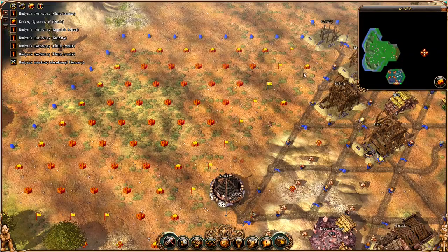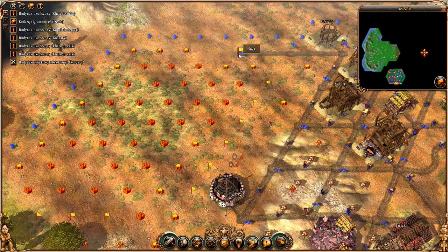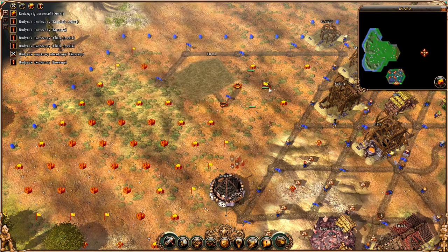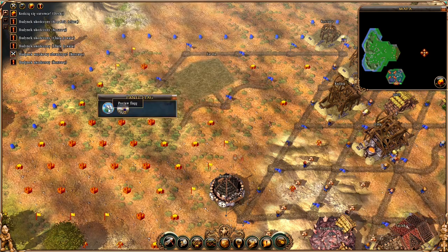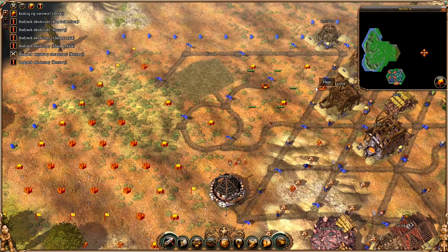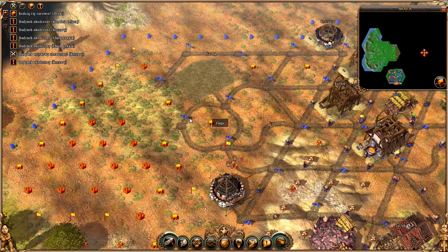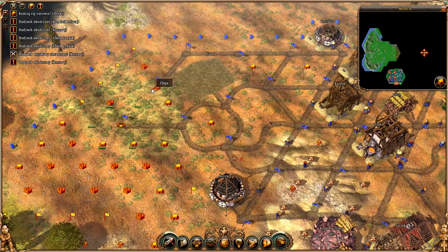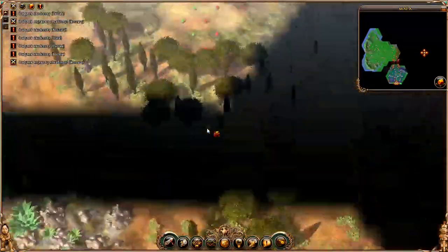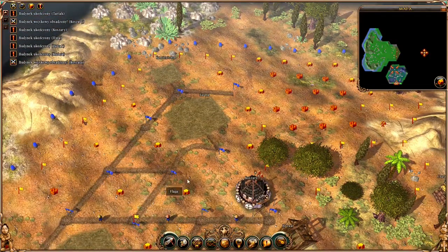We've got a little bit of expansion happening, and he's going to build out here — this is where I'd put farms, lots of nice open space. He's going to put farms in, and look at this: he's doing it in the perfect way. This is the most efficient way of getting your farmer's four fields in the optimal positions for him to go out to. We've got another farm going in again in the same configuration, just putting that in so the farmer can be as efficient as possible.